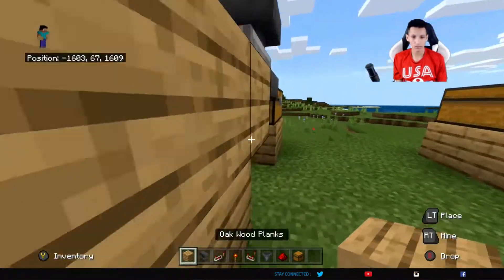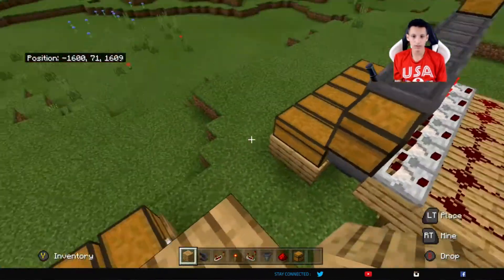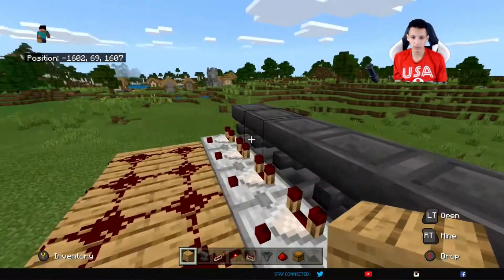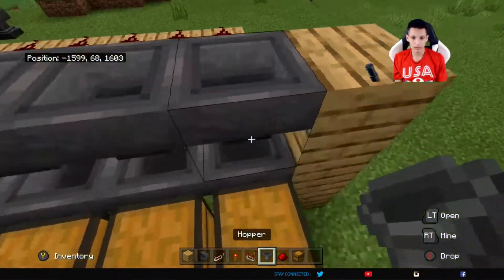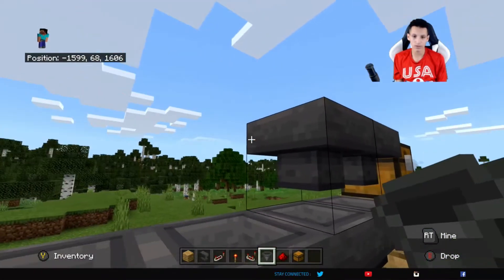Next, you're probably going to want to build up if you're in survival to do this part. You're going to want to get all your hoppers connected to the chests on the end. I actually put this on the wrong side — you want to go over to your right side. It really doesn't matter what side, but I prefer the right side. You want to get a chest and then connect all your hoppers to the chest.